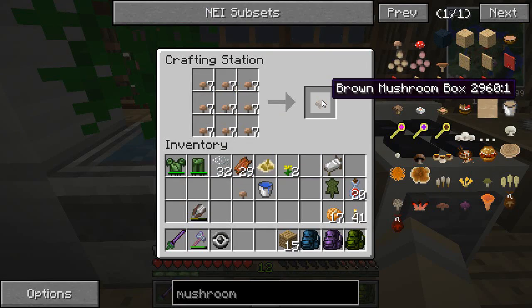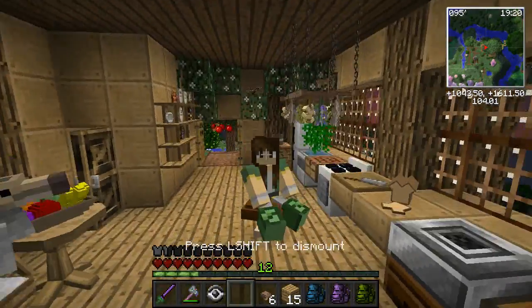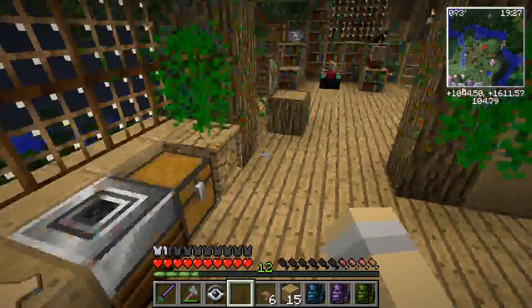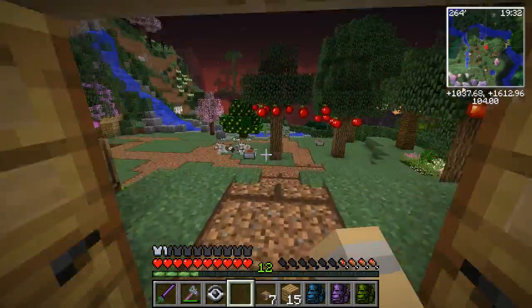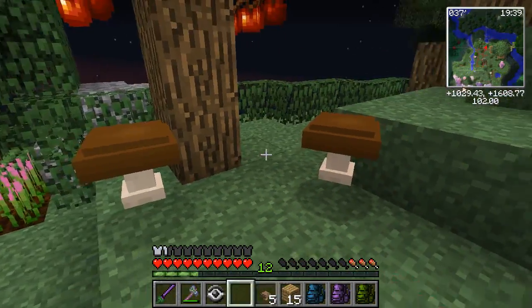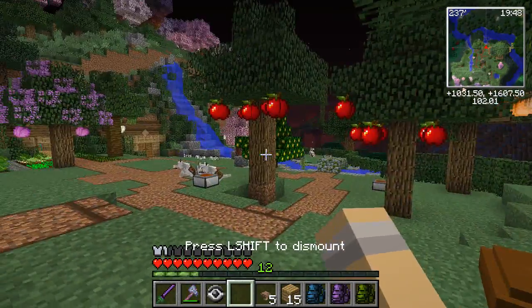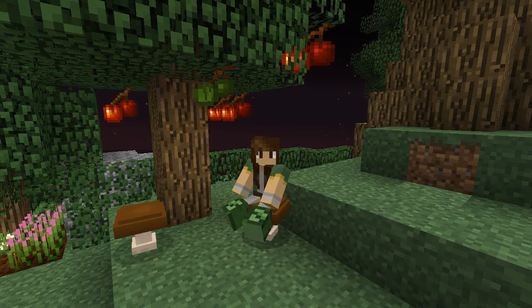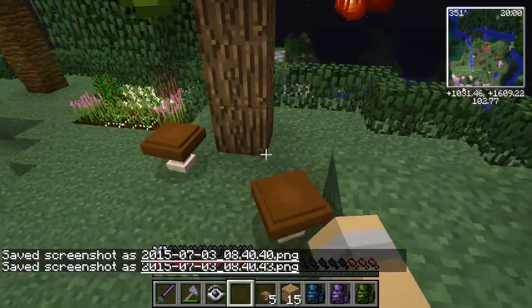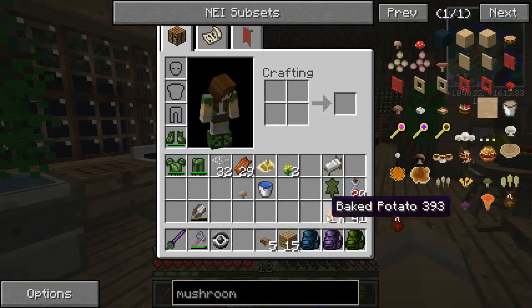I forgot I had all this glass in here. If we take the little mushroom and make a stack of nine out of it, it makes a brown mushroom box — and ta-da! Isn't it so cute? You can sit in it! Little mushroom seat — isn't this the cutest thing in the world? I love it! Imagine having these as benches through our zoo. I'll put a couple over here so if you want to come out and relax... oh, I'm in the chair! Isn't this the cutest thing ever? All these mushroom chairs, they're so adorable.